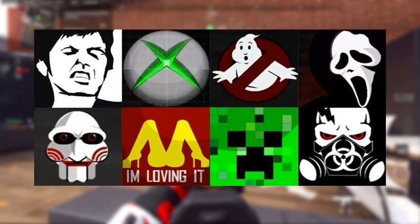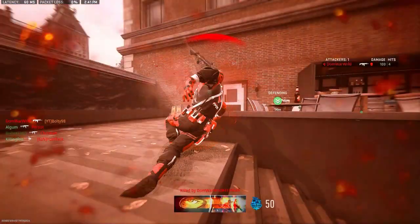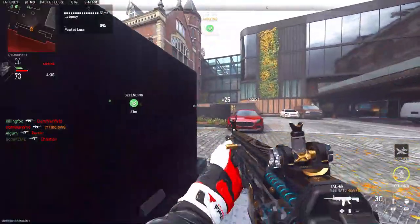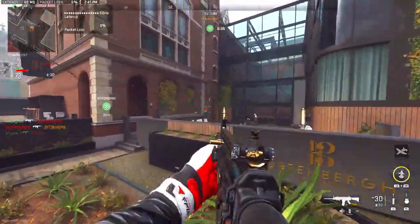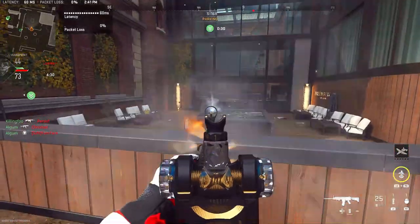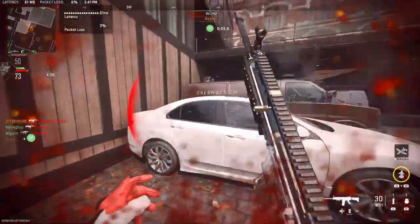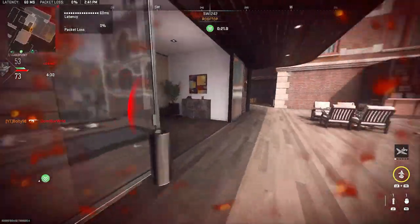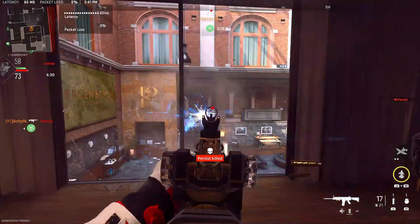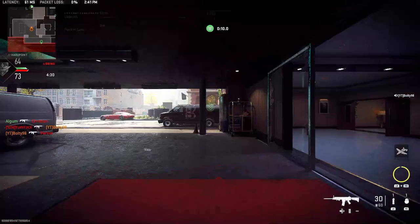Another thing we could maybe expect to see is Custom Emblems — well, maybe. We probably won't see these for a while because people go above and beyond to be rude and hurt others with them. We used to be able to put cool and funny emblems, but now because people are weird about it, we don't get that option. Maybe there's some sort of filter they could add to block that out, but there are always ways around things, so I could see them leaving this out entirely. I would love to see some sort of customization, whether paint jobs or emblems, come back.